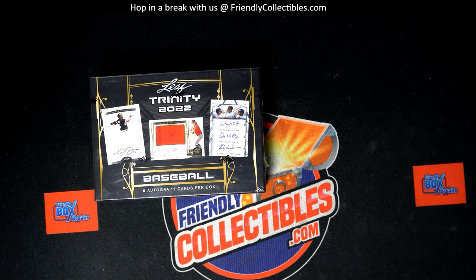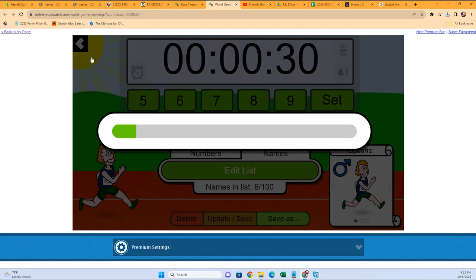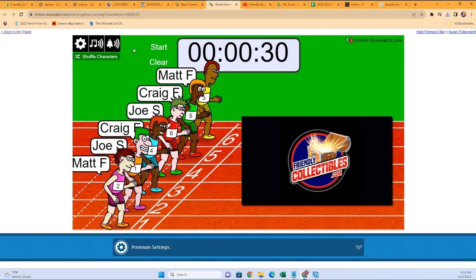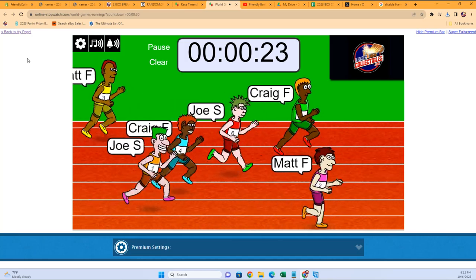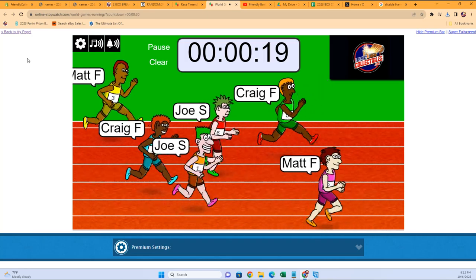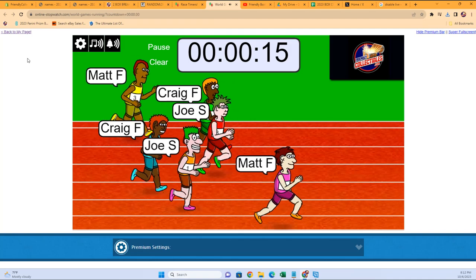A filler for Leaf Trinity Baseball — the winner is going to get three spots in the break. Let's shuffle seven times: one, two, three, four, five, six, and seven. Off to the race we go. Craig's got a little bit of a lead. Little Matt F at the bottom — right before I could get it out of my mouth, Matt jumped the starting gate and took the lead. He's got almost a body length lead over the field.